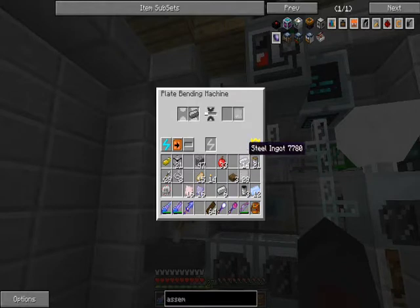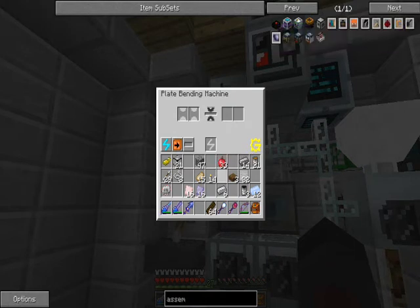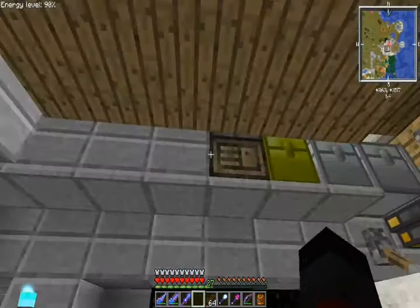I still need a few more of these. 32 steel plates - okay then. I need to put them with the machine hull, but I can't get the machine hull because - what's the machine hull recipe? I need two more refined iron.